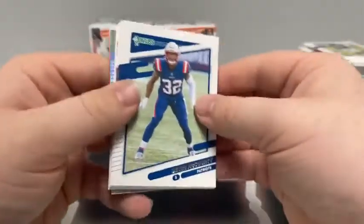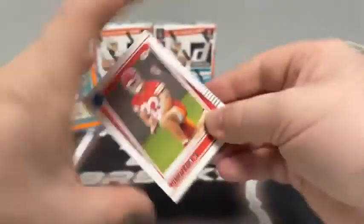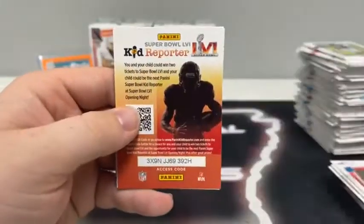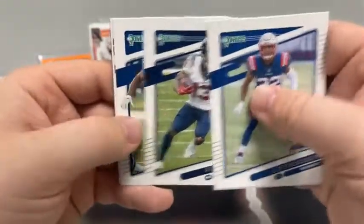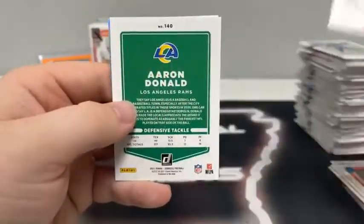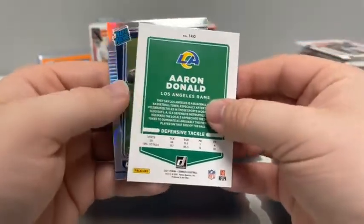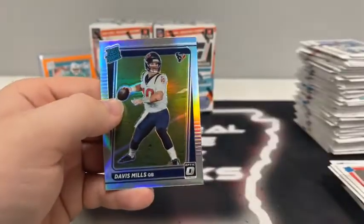Here is our last pack of blaster number three. We've got a hollow — moving it to the back. Noah Gray on the rated rookie, Devin McCourty, Randy Moss for Minnesota, Brandon Cooks, A.J. Brown for Tennessee, Chad Johnson. And behind Aaron Donald, our rated rookie is Davis Mills — he got the start tonight.